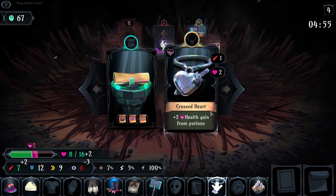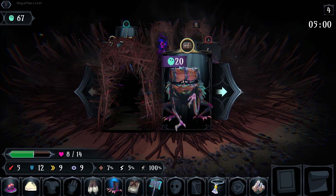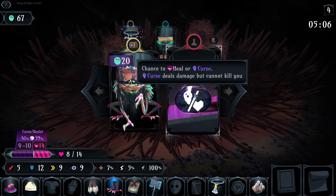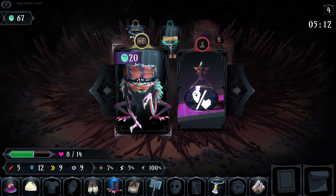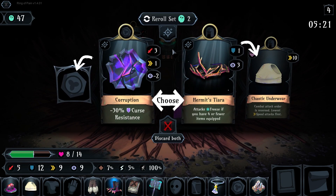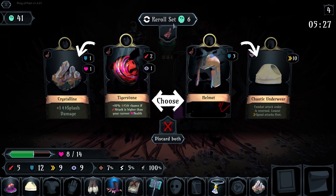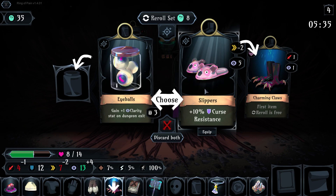I'm gonna grab the extra stealth. Bonus health from health potions — that's tempting. Going back to the clarity explanation, this is a 59% chance of healing me or 41% chance of hurting me, so I don't actually want to take it. I do want to take this one though and see what I get. Spoon? No. I know some people that do spoon runs — I am not good enough at this game for that. Corruption is a no-go.